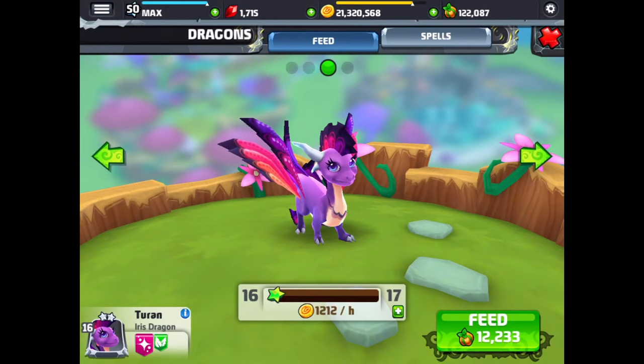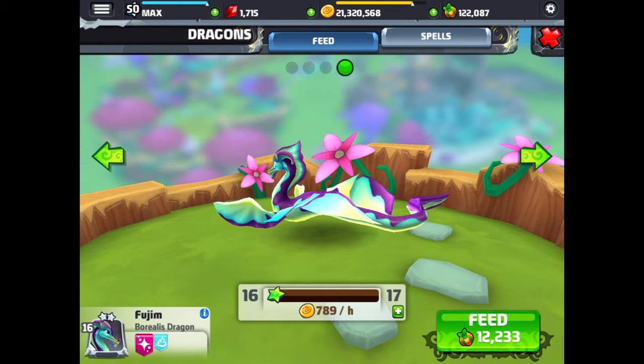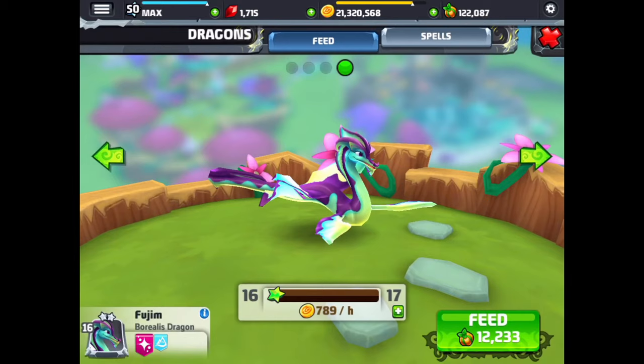And now we have the borealis again — you can see the difference from the first one. This is a level 16 borealis, another really cool looking dragon with a big long snake-like tail and flowing wings. That's the borealis dragon.